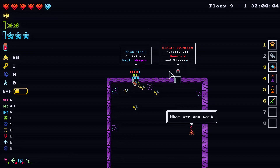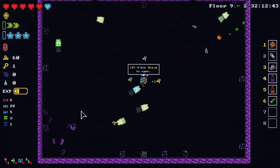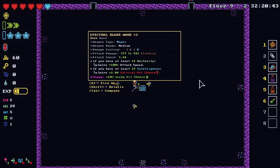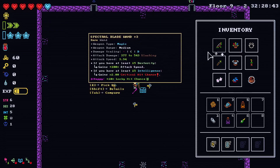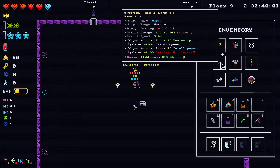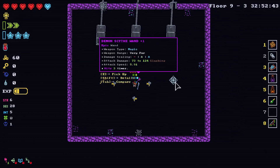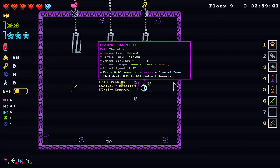Magic weapon refills all hearts. We gained 100% attack speed for this. At least 15 intelligence — we don't have that much. Magic, very fast slashing — fractal glaive. The slashing is ranged. There's a lot of damage. Random consumer bolts or dice — we'll take the dice, I guess. Buy equipment for salts.